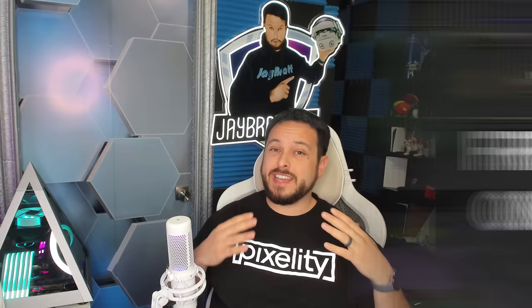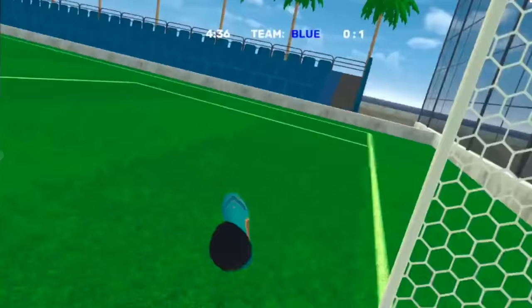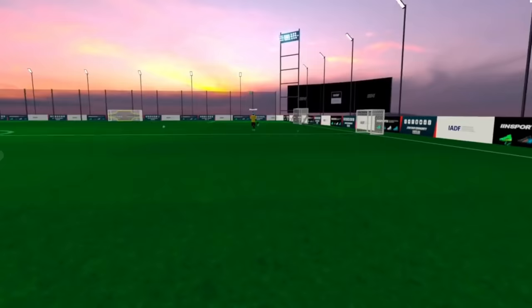You'd assume we have to have full body tracking and foot tracking to have a football or soccer game, but VRFS is a free football soccer simulator that uses the controller sticks to move, with your hands acting as the feet to kick the ball. Using realistic physics based off of how you're moving those controllers — what part of your foot hits the ball, how hard you hit it, what direction you hit it — people are saying this is actually a really good simulator.